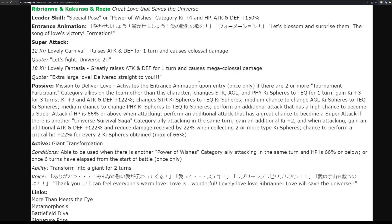They reduce damage received by 22% when collecting two or more TEQ key spheres, and have a 22% chance to perform a critical hit for every two key spheres obtained. In my opinion they should have just combined these - reduced damage received by 22% for every two key spheres obtained, similar to the crit scaling up to 66%. I genuinely don't know why they made it separate.